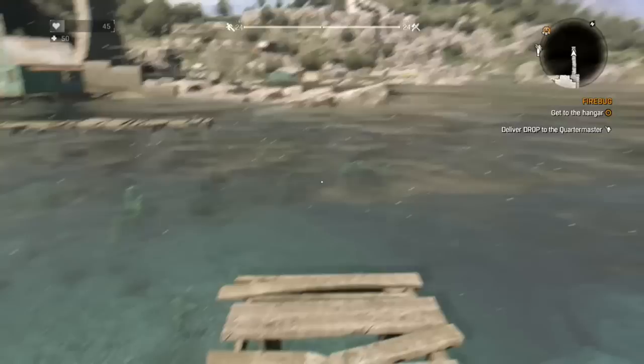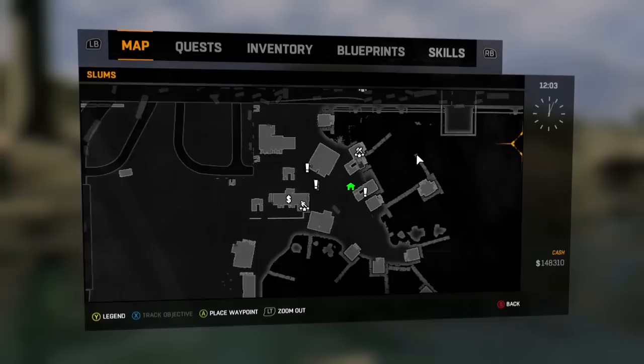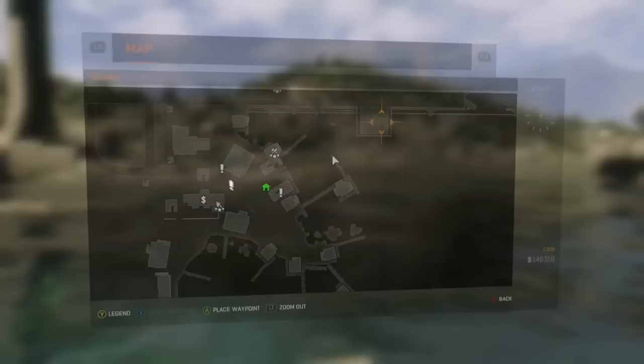First things first, you want to make your way over to this safe zone on the right hand side of the map where the bridge is broken. There's a load of stuff you can do there that I'm probably going to show you in future videos. Make it to that little box over there which is where the two pillars hold the bridge up.